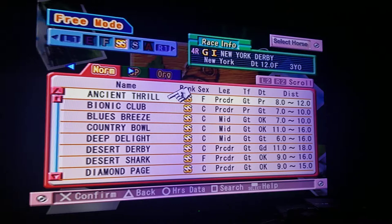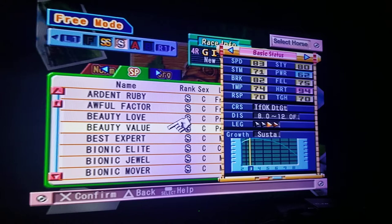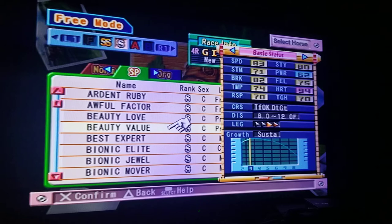The horse I was talking about — you're going to go here to SP and then for the class S. This horse right here is called Beauty Value. It's a really good horse. If you're on your season and you're going for that triple crown — Kentucky Derby, Belmont Stakes — this is the horse you want to win with, money franco style. Let's go get it.